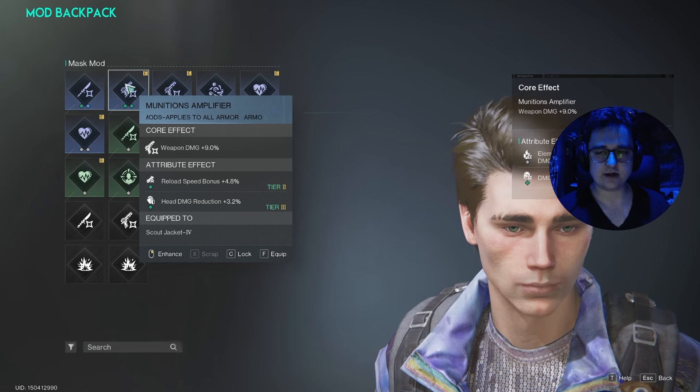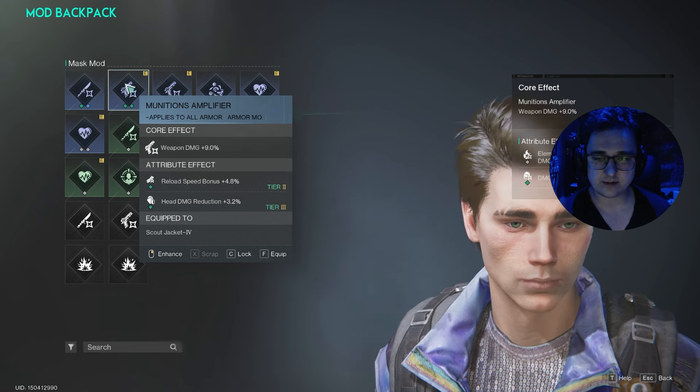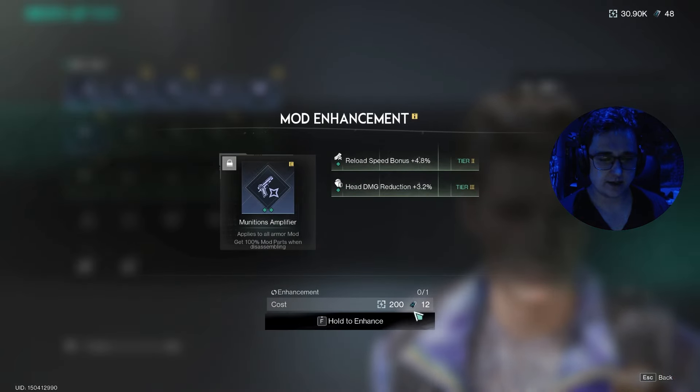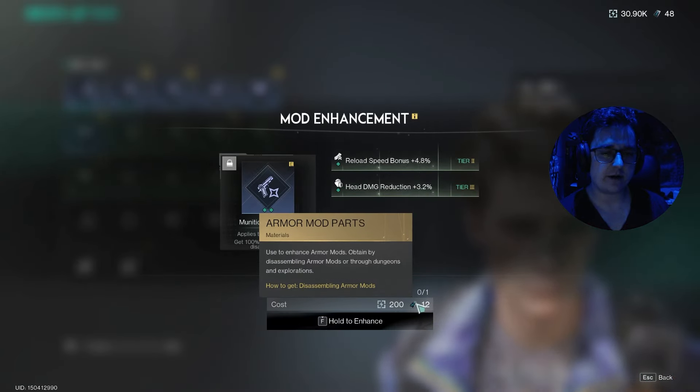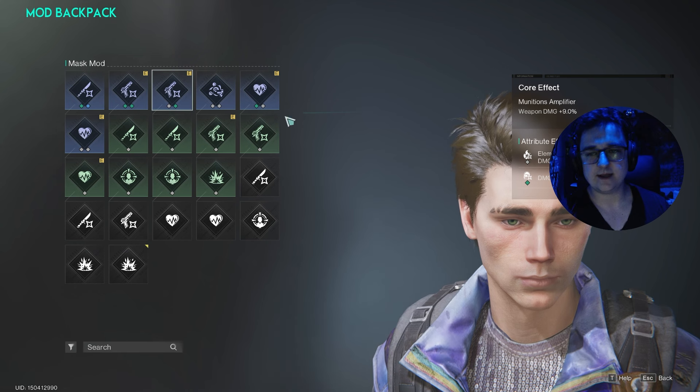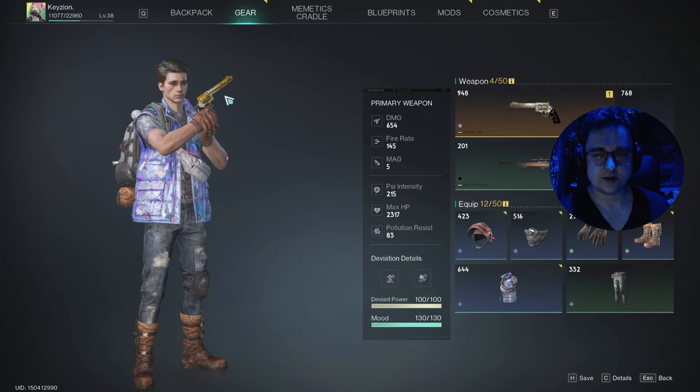If you want to make mods better, you want the attribute effects — where it says tier 2 and tier 3, just click enhance and use the armor mod parts that you can find through looting crates. Right now I have 48 and I'm going to save them because I don't want to mess with these just yet. But that's how you add mods to your gear to buff them.